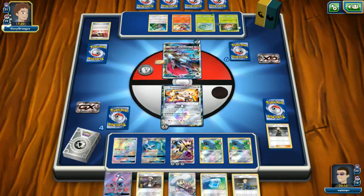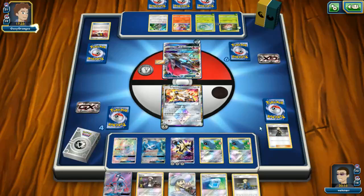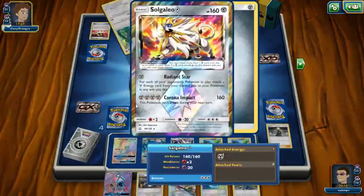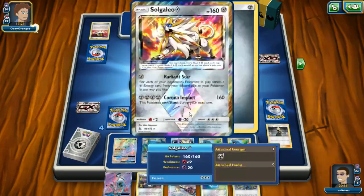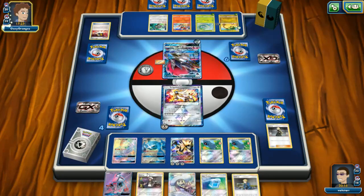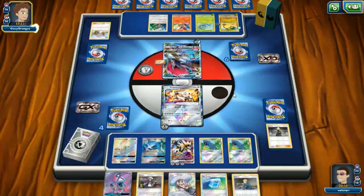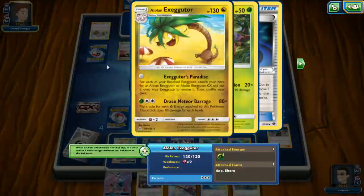We're going to just attach them all to Dusk Mane. I'm noticing what this deck actually needs because the retreat cost is three, and as you can see we now have only a Psychic energy left in our discard pile. What we probably should have done was attach the two Metal to this and then try to draw into a Metal energy. We can Max Potion to strip this and heal back to full to buy us another turn.